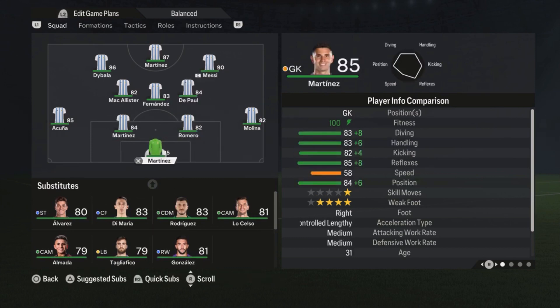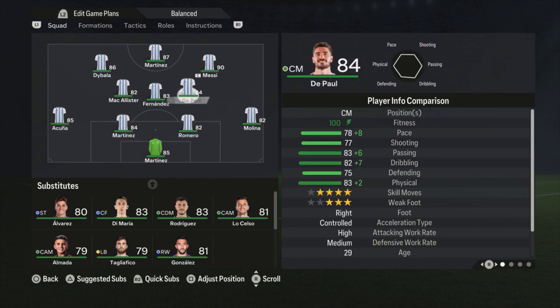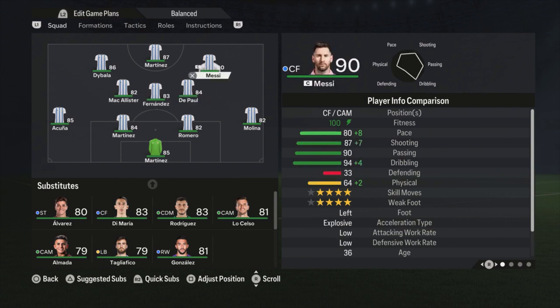For the lineup: Martinez is the goalkeeper. Molina is the right defender, Romero and Martinez are the center backs, and Acuna is the left defender. Then we have De Paul, Fernandez and Magalester as the central midfielders. Messi is on the right side, Lautaro Martinez as the striker, and Dybala on the left side.